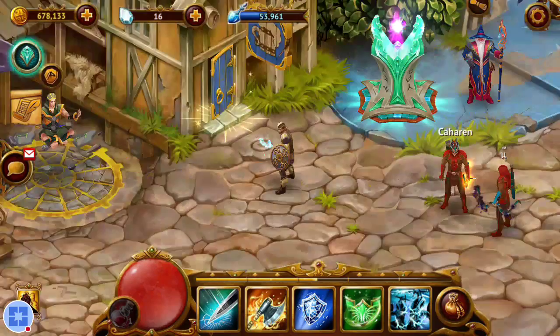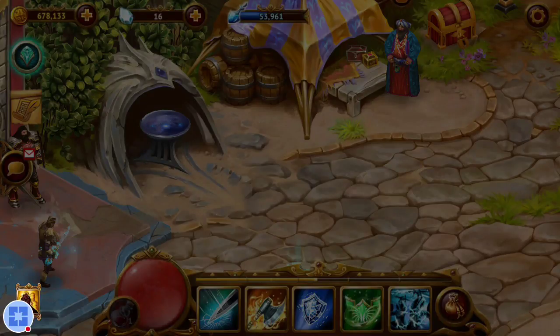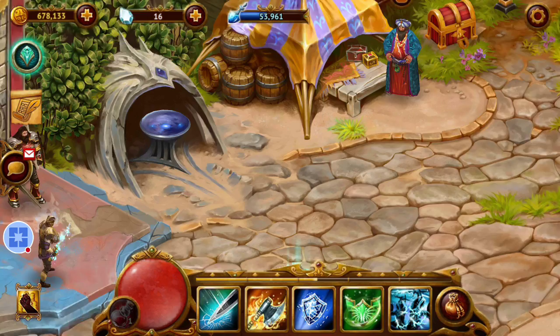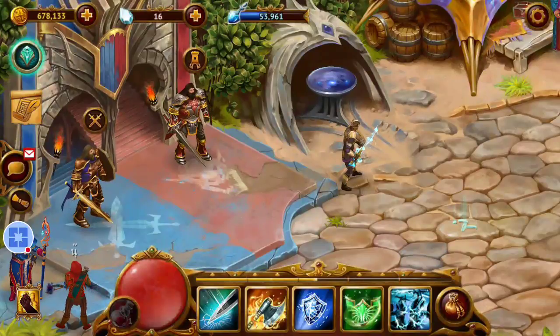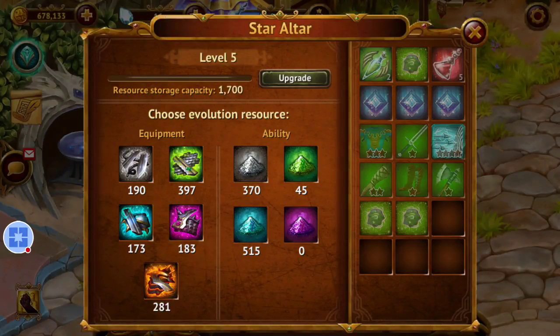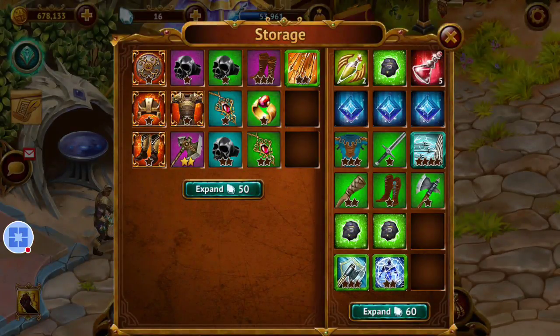Hello, Guild of Heroes players. Today we're going to do a star altar upgrades walkthrough. We need the star altar in order to upgrade our equipment and abilities. You can preload items of higher value in your altar, and then gain the unit count upgrades by putting a lesser item inside.